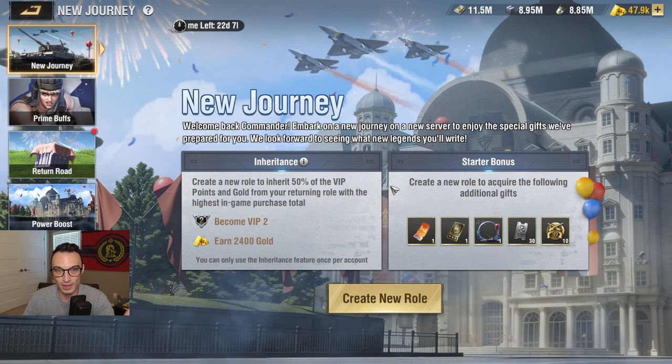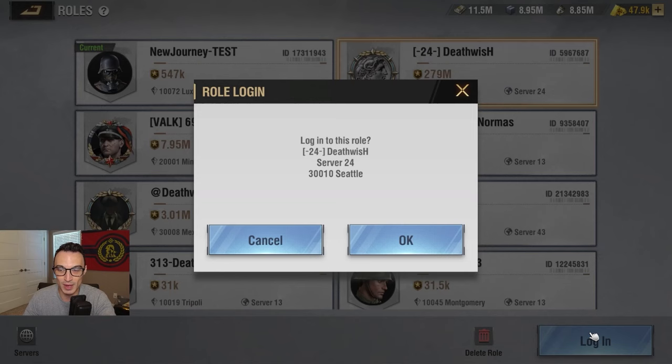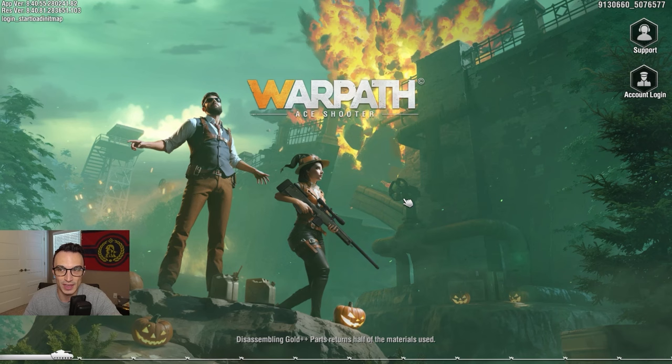It really seems like the best option and best route here is just to create a brand new role and start from scratch in a brand new server. But I want to test one more thing — we were able to come back to this account, but I want to sign into my main account on server 24 one more time and see if we still have access to it throughout this process.